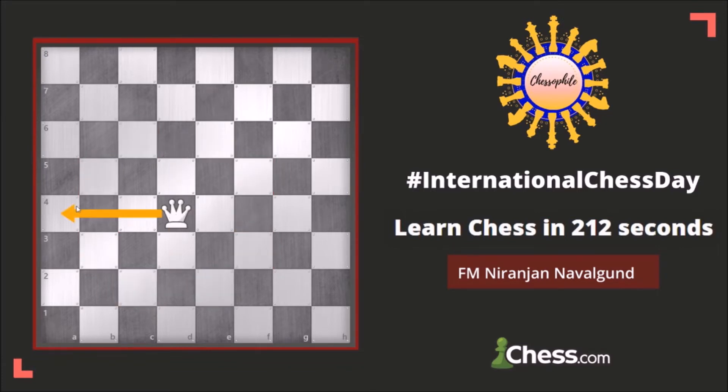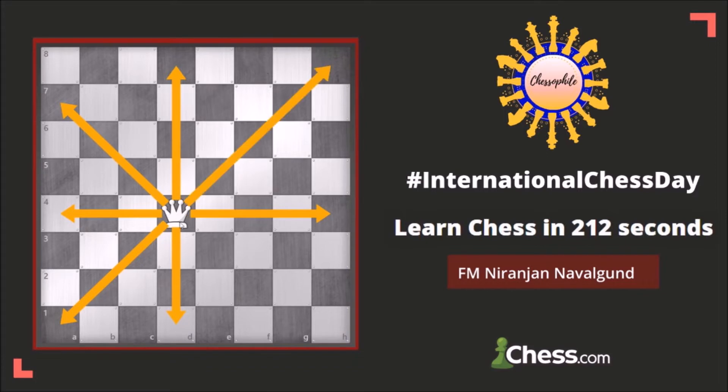The queen can go like a rook and it can also go like a bishop. The queen is a very powerful piece.